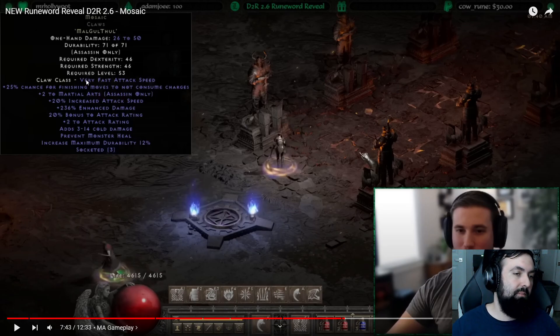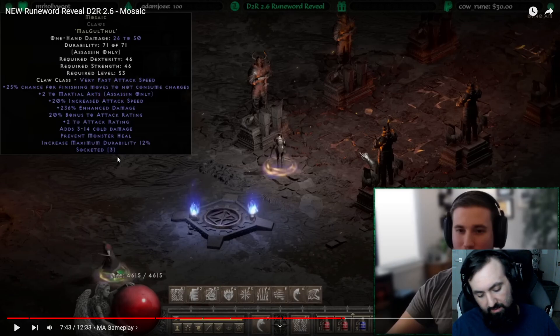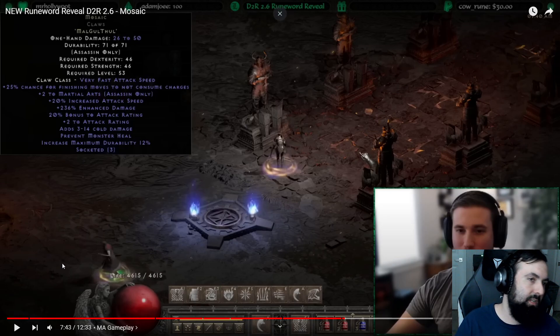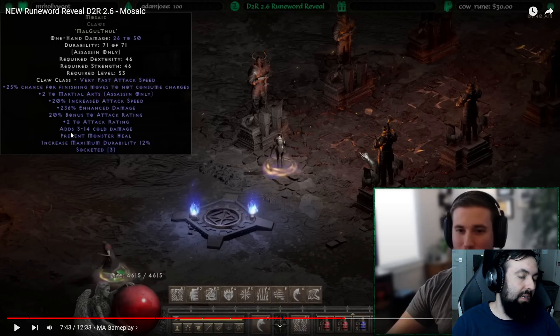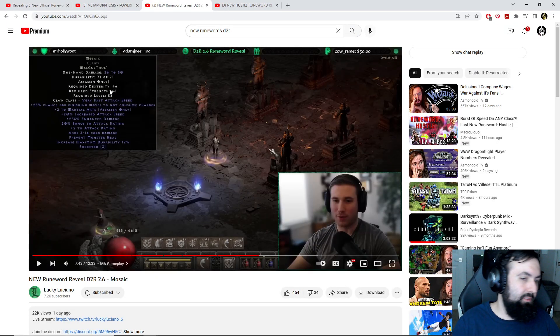Maybe even adding a Zod requirement could make it indestructible and do a lot more physical damage as well for a combination of leech and overall power — physical damage combined with the expenditure of charges with finishing moves would be really sick. That's pretty much all I have to say about Mosaic. I 100% have a Hardcore martial arts build in mind with that and that's going to be a lot of fun.